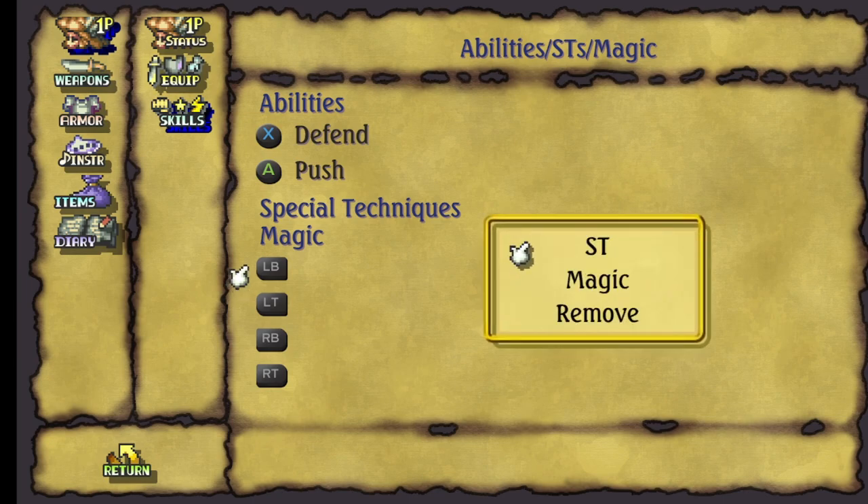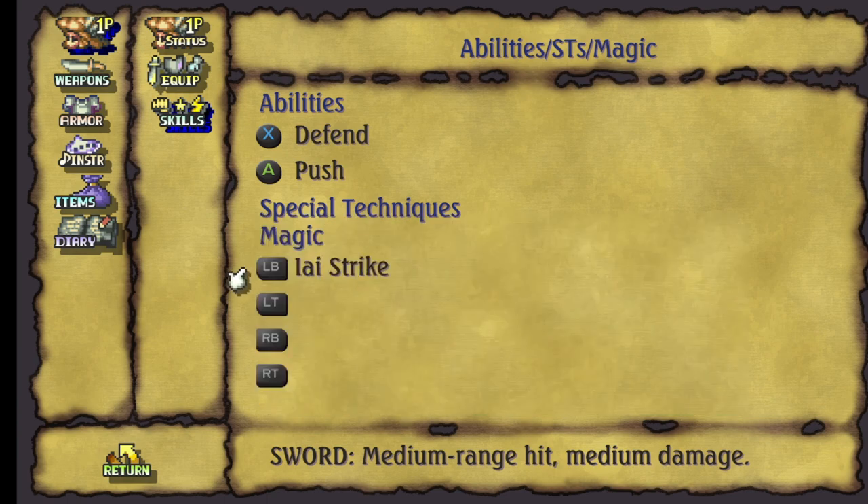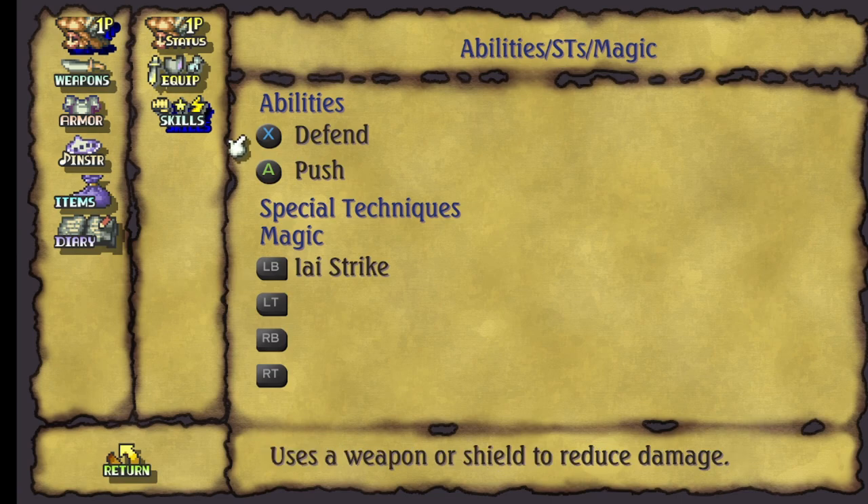Then we have special techniques and magic. Special techniques, or STs, are learned similar to abilities, but there's an extra layer: not only do you have to win a certain number of fights with certain abilities equipped, but you also have to win fights with the weapon associated with the ST. We start with Aya Strike. There are trophies for learning all special techniques. The key thing is that the fight counts carry over — if you won ten battles with defend equipped without the sword, then equip the sword and win twenty more, that adds up to thirty. It's overly complicated. I'll leave links in the description covering what you need for all abilities and STs.